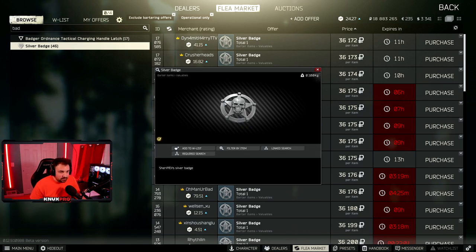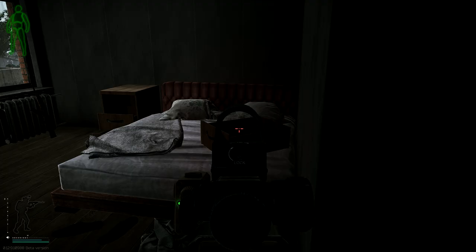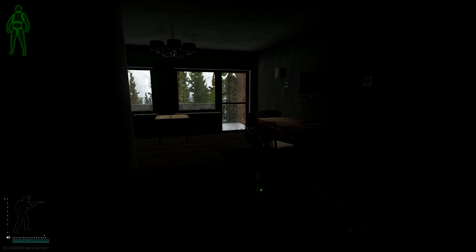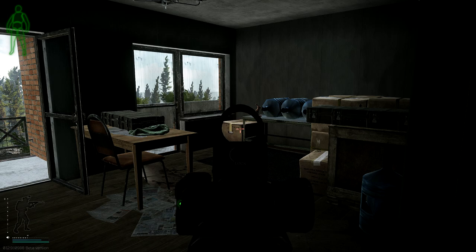Next is the Silver Badge. If you loot a lot of safes throughout the wipe you will eventually find a few of these. For a more direct approach, Shoreline has four different rooms. The best one — I find it every 15 to 20 raids — is East Wing 205 in the drawer on top of the bed. Other good rooms are East Wing 222 in the box on the floor in the bathroom, East Wing 310 on the desks, and West Wing 220 on the box.